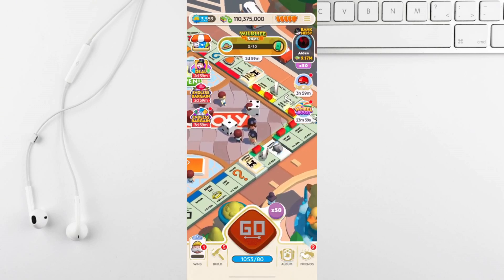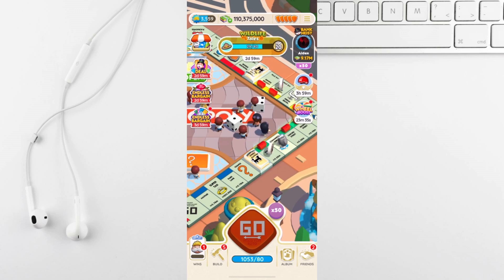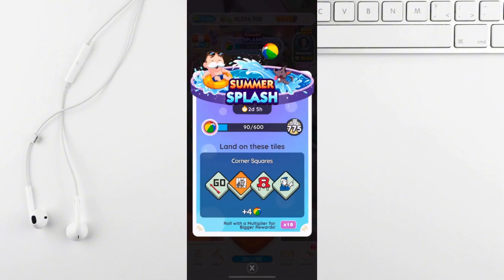Complete color sets on your board for a free wheel spin which can reward you with stickers. And when wheelbust is active you get 2 spins for each color set completed.